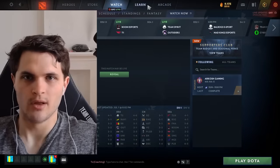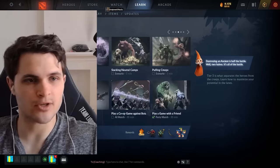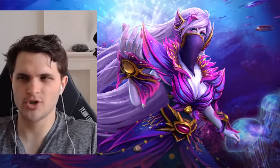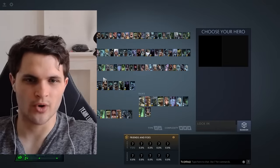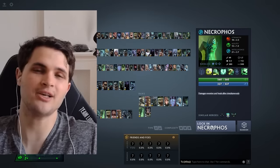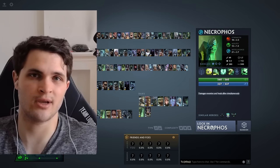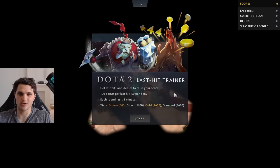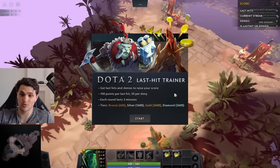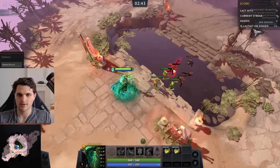Go to the learn tab — where I go every single day at the start of my stream — and open the last hit trainer. We're going to choose a hero with an awkward wind-up, because this mechanic applies to literally any hero that has a wind-up. There are very few that don't — Sniper being an example — but any hero that has an attack animation wind-up, this is a very important thing to do.